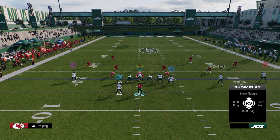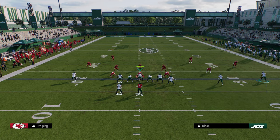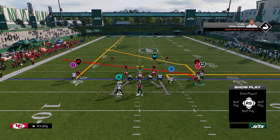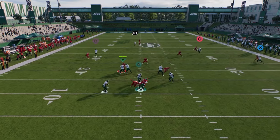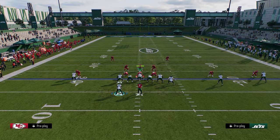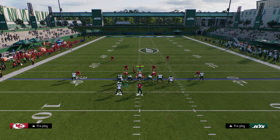Another setup I like out of curl flat is a good old-fashioned slant post concept. We're going to put the tight end on an out route to beat man, stem the curl on the left all the way up to beat press man — this is essentially an all-out man-beating play. We're going to slant this outside trips receiver, motion across, and block the running back. I love this play because this motion slant with this post is normally really good for beating man.